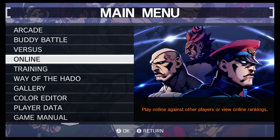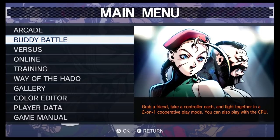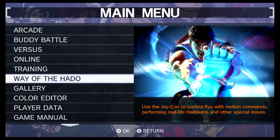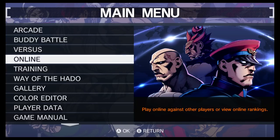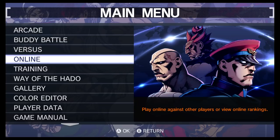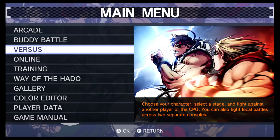Hey guys and welcome to another GameXplain Game & Watch. Ash here, and today we're taking a look at Ultra Street Fighter 2's online mode. Those of you who watched my review will know that the online was actually locked during the review period. I got my review copy about two weeks ago and the online mode has been grayed out until today. Capcom locked the online for the review period and is only enabling it with a day one patch, and that day is today.